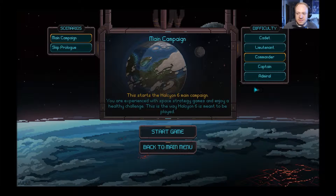Halcyon 6 is my brand new blind let's play series, so we're checking this out. We'll see the main map — this starts the Halcyon 6 main campaign. So we've got difficulty options: the main campaign setting asks about your experience with space strategy games. 'Cadet' is if you are new to space strategy games — resources are abundant, expansion is tame, and enemies have much less health and do much less damage.